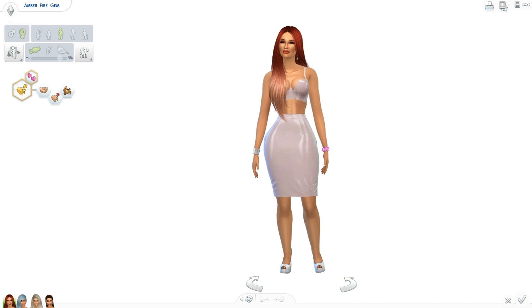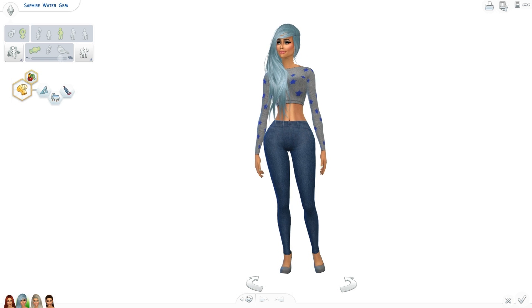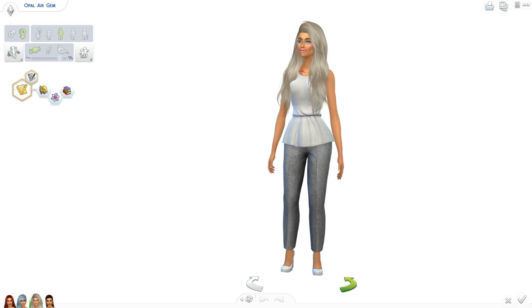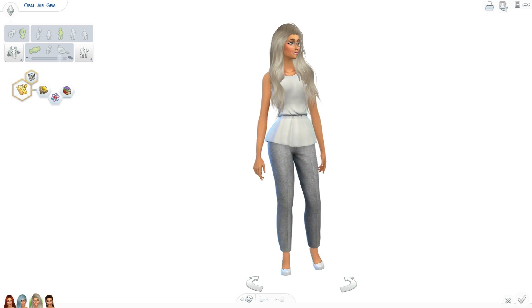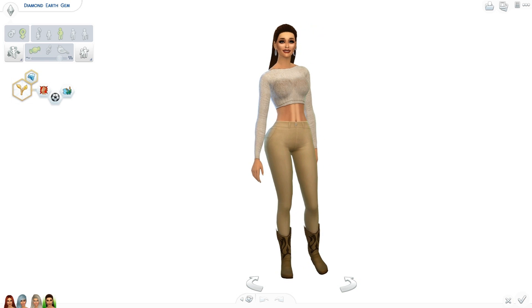Let me introduce you to Amber Fire Gem. She does have on custom content from head to toe. And then this is Sapphire Water Gem, also custom content from head to toe. And here is Opal Air Gem, with custom content as well — I think the top might be part of The Sims 4, I'm not sure, I forgot. And last but not least, Diamond Earth Gem. Yes, I did name them all after gems — my favorite.